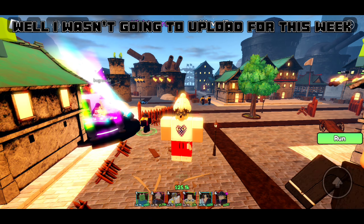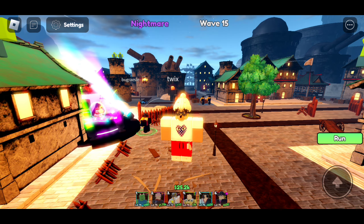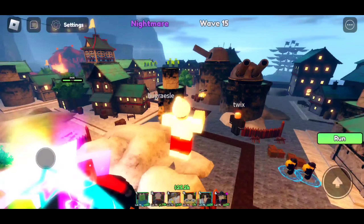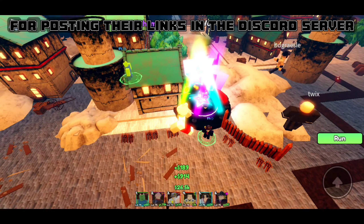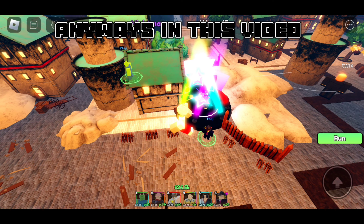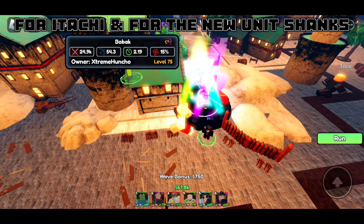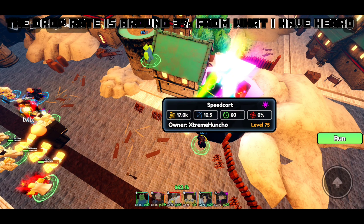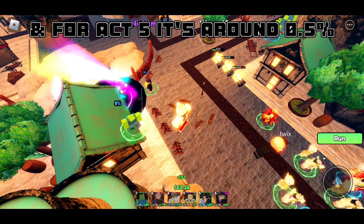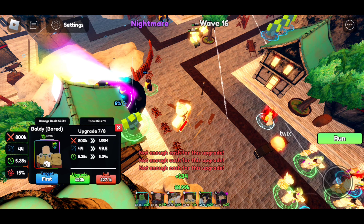Hello guys, I wasn't going to upload this week — you could say I'm tired — but anyways here I am. Shout out to these guys for posting their links in the Discord server. In this video I will be grinding for 24 hours for Itachi and for the new unit Shanks. The drop rate is around 3% from what I have heard, and for Act 5 it's around 0.5%.